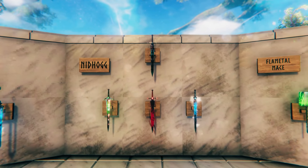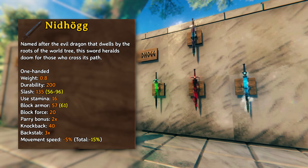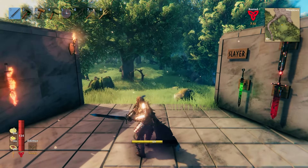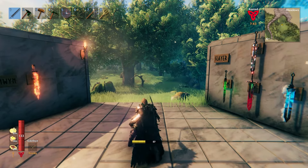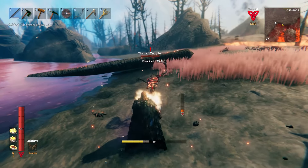Weapon number two is the Nidhogg. This one-handed sword has a base of 135 slash damage. The attack combos are nearly identical to those of the Slayer, just being performed at a faster speed. Its special attack is once again a long-range thrust, and all the things I said about that in the previous section are true here too.